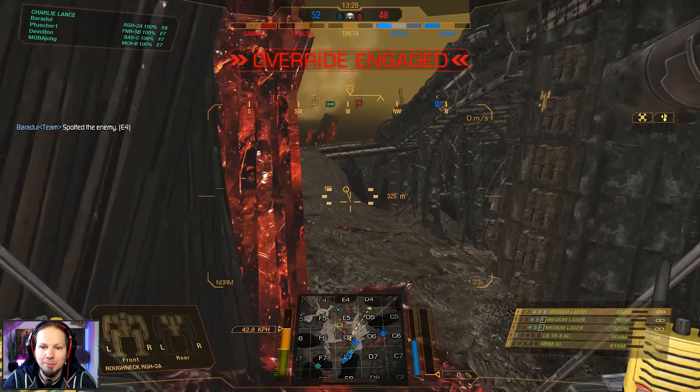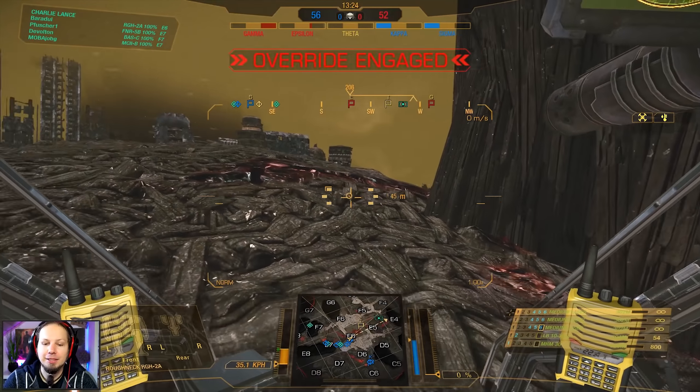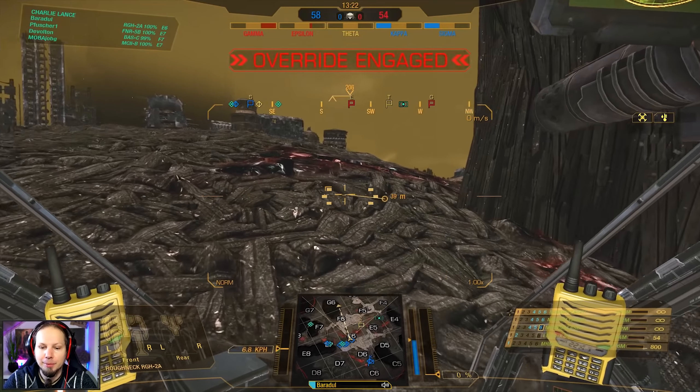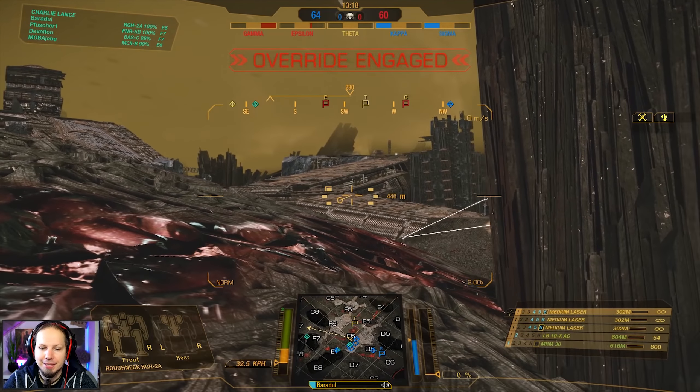Shall we push forward or wait here and build a firing line? The enemies will most likely be in Fox 6. We could await them there — go to the left side, we don't have to run around in circles. Let's go to the left side, Fox 6. I don't want to get hit by missiles — they are ATMs at super long range, not dealing that much damage, but still damage I didn't want to take.